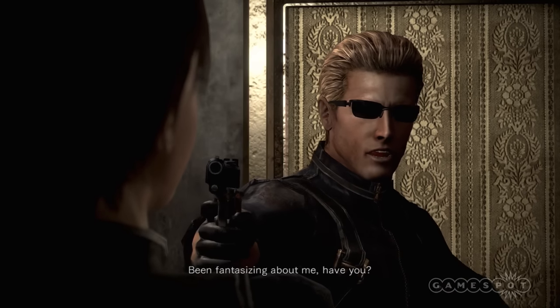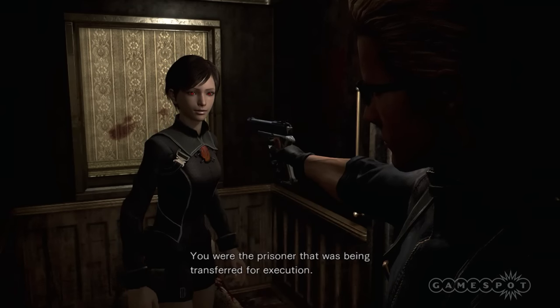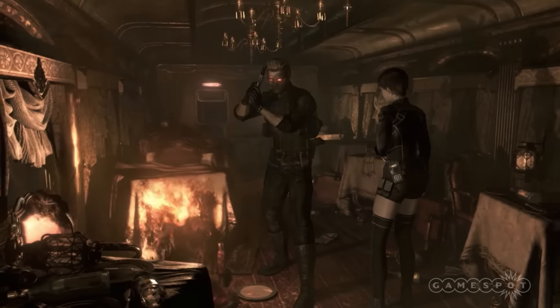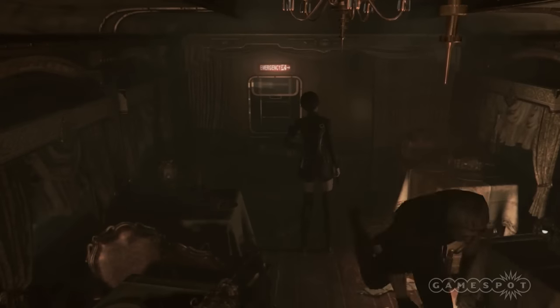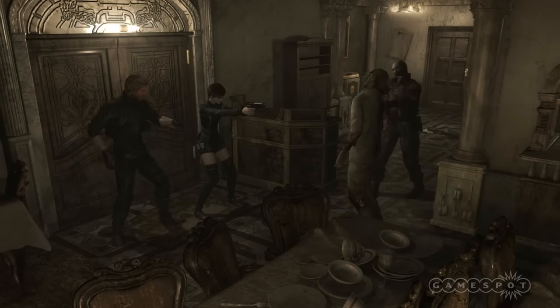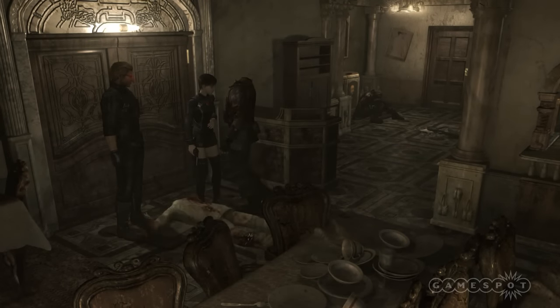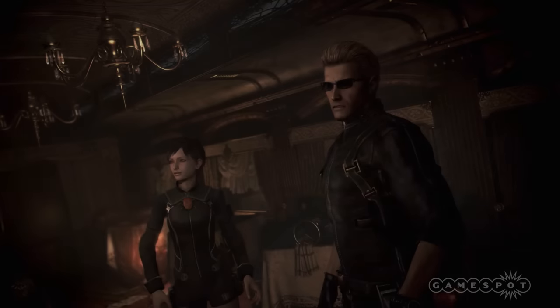The unlockable Wesker Mode is, by every metric, totally absurd. It replaces Billy with Wesker, the series' iconic behind-the-scenes villain. He possesses superpowers, including the ability to endlessly release bursts of energy that decapitate nearby enemies. He can also sprint incredibly fast, knocking over enemies in his path, and with him at your disposal, Zero becomes a game about speed and force rather than one about desperation and careful play. And it's difficult not to laugh, specifically when Wesker opens his mouth and Billy's voice comes out.